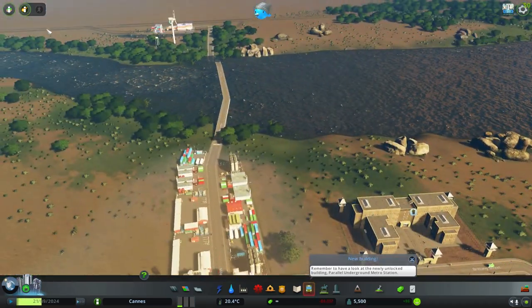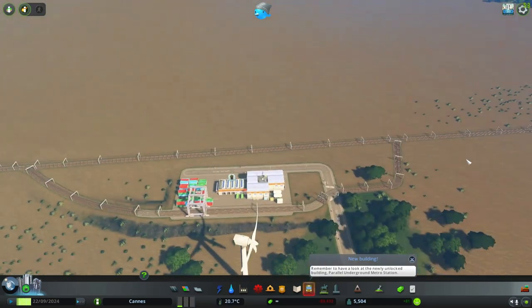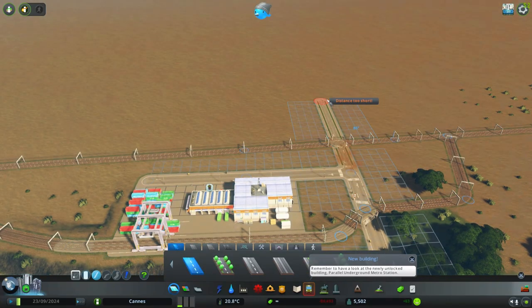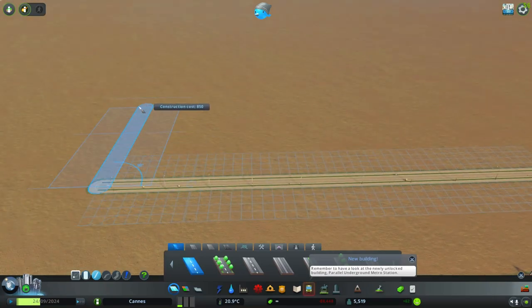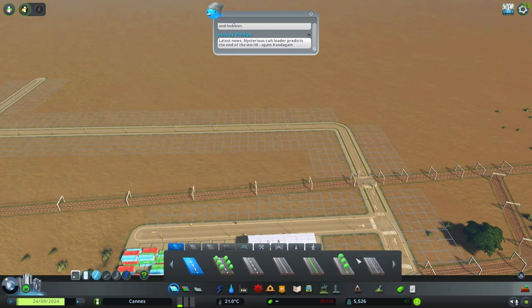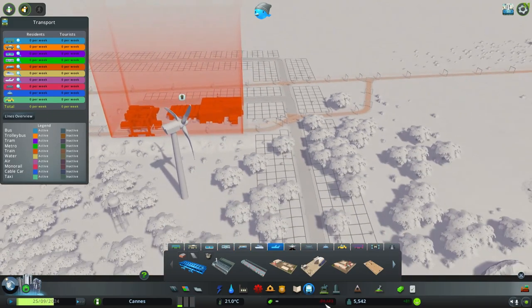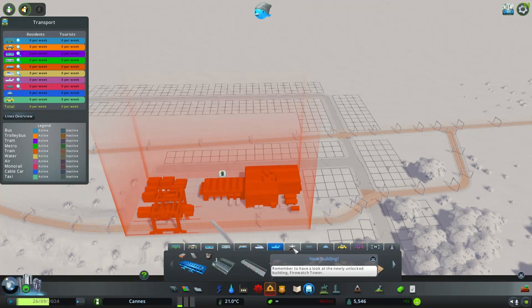We've got planes coming in the city bringing cargo in. We're gonna go ahead and make a road — it's gonna have to cross right here across the track just like that. We're gonna put our bus depot out here and a train depot. We want to bring in regular civilians — citizens, not cargo — is what I want to do. Okay, let's see — airport area and we want trains.